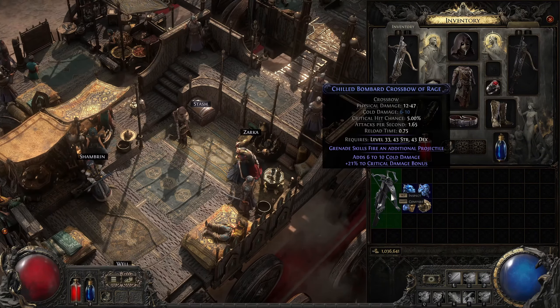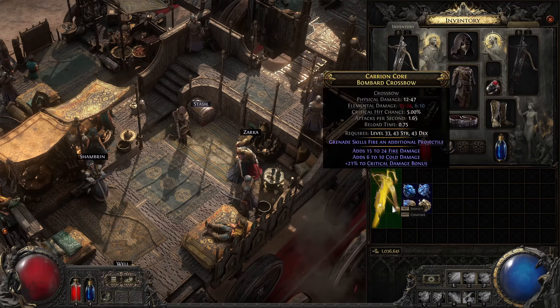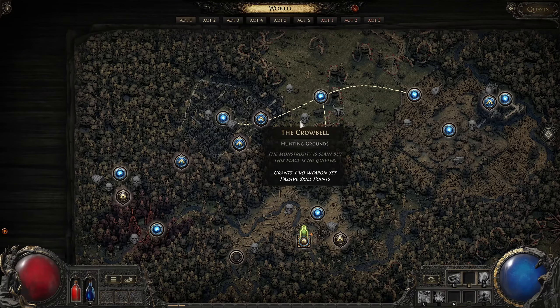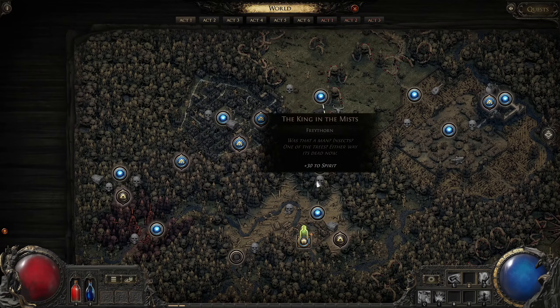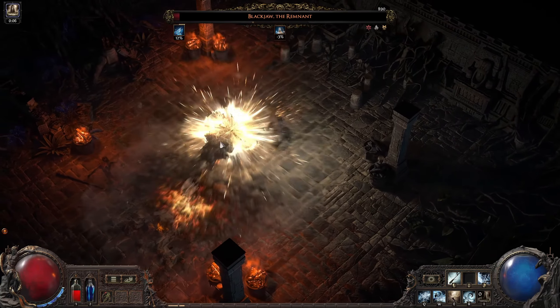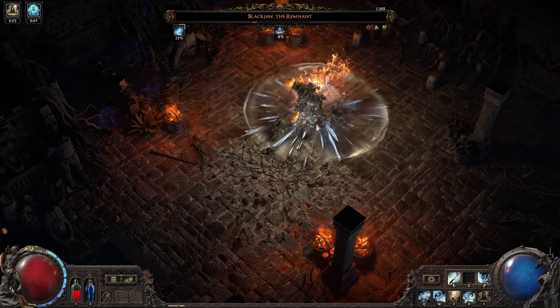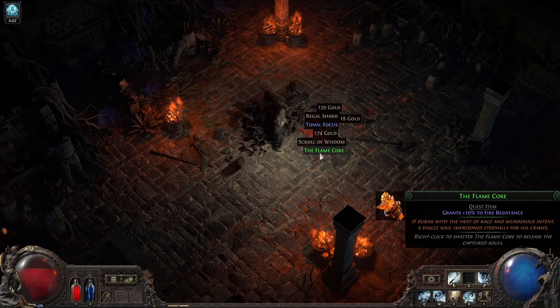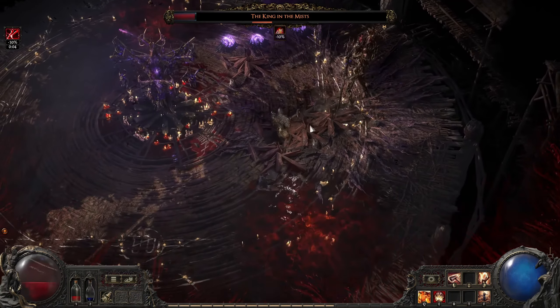The early game in Path of Exile 2 has been completely reimagined to hook players from the start. Gone are the frustrating difficulty spikes that caused many players to drop Path of Exile 1. Instead, action begins immediately, with responsive combat and engaging encounters including bosses right in the first few minutes. To make things even better, skill gems are now guaranteed during the early game. Miss an important gem in one area? The system ensures it spawns in the next, so you'll never be left underpowered.